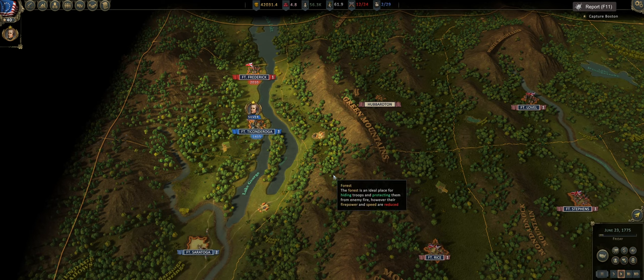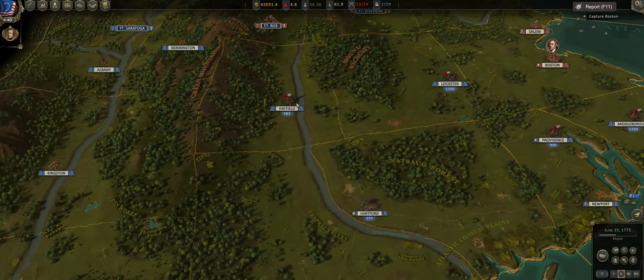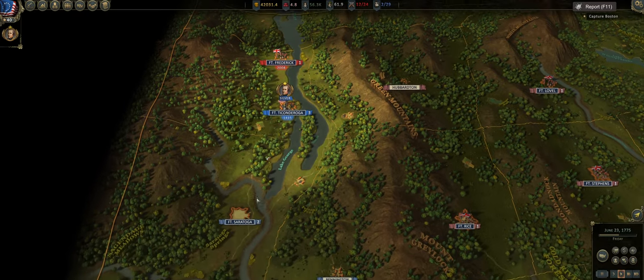Hey guys, Quicksilver Gaming here, bringing you another episode of Ultimate General American Revolution. This is episode 3 of our new Let's Play. If you've missed the start, I'll put a link in the top right-hand corner to episode 1. There's also a link to the playlist in the description below, and all my videos will have thumbnails. Last episode, we took Fort Ticonderoga — pretty awesome.